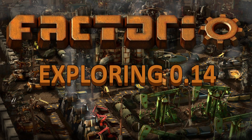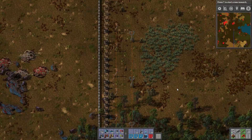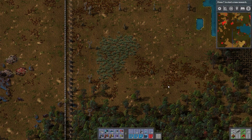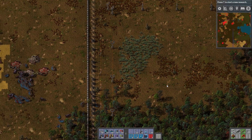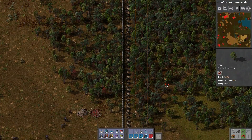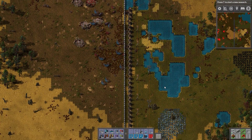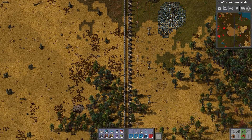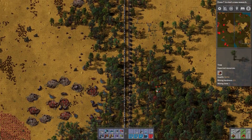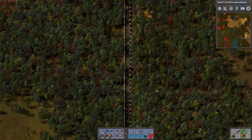Welcome back to Exploring 0.14. My name is Diablo and today I'm going to be launching a rocket, because that seems to be the consensus. What I'll do is first, as I said in the comments, launch a rocket with a fish. Yes, you can do that. I will be demonstrating that today. I've been taking some inventory of what I could be doing after I've launched the rocket.